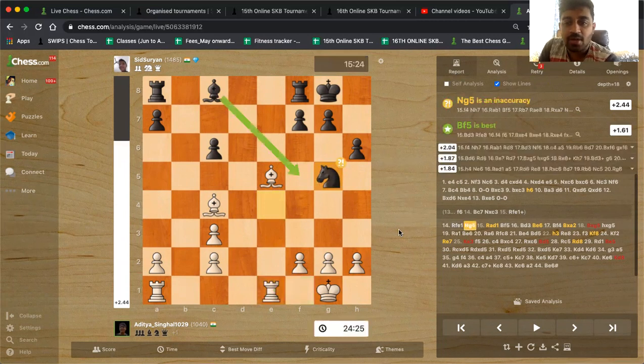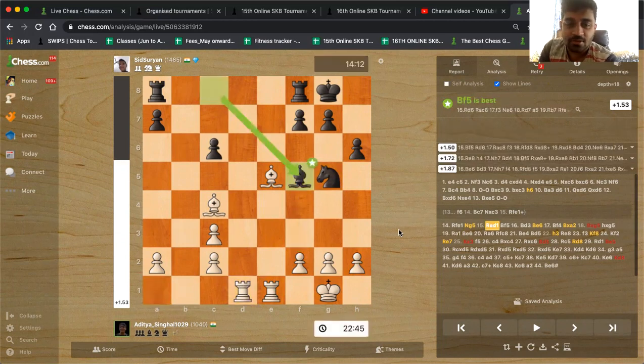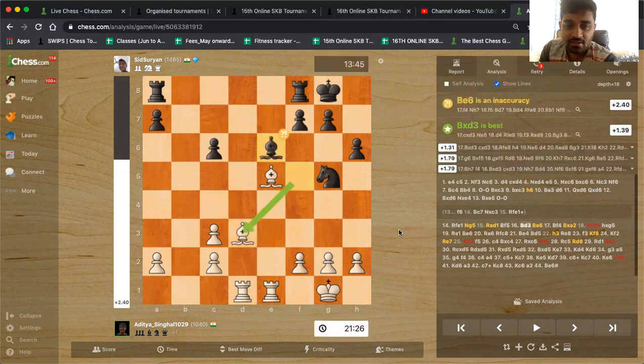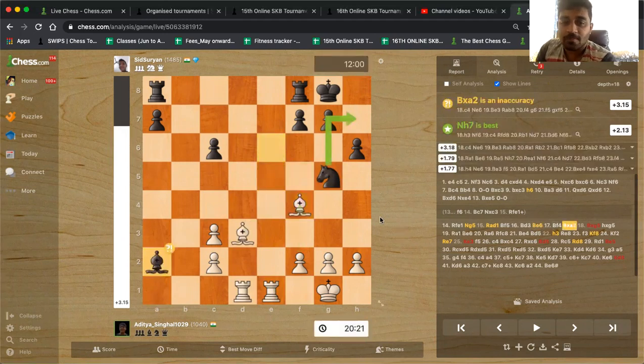Now knight g5 played by Siddharth. Aditya plays rook e1, just getting his pieces to the centre of the board. Bishop f5 attacking the c2 pawn, bishop d3 defending it, bishop goes back attacking the a2 pawn, and now Aditya plays bishop f4 attacking the knight. So that takes back the pawn. This looks normal — you are getting the pawn back, now the position is equal.